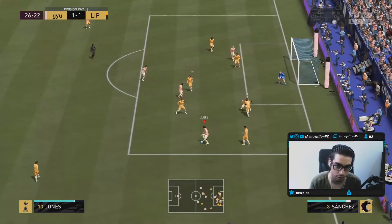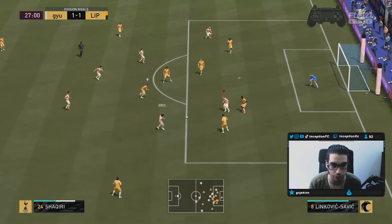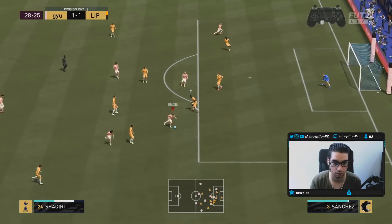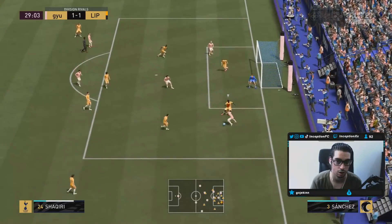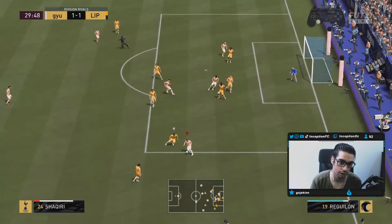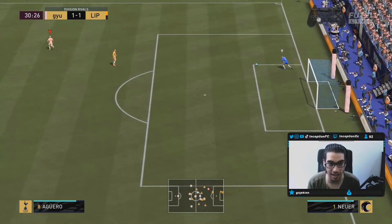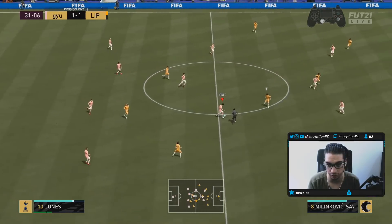I want to try out some of the dribbling right there. I love the roulette — I always tell people this because it's kind of like a controlled skill move in a way. I try to get the finesse shot angle there too. You see what I mean by the whole body thing? Ball roll finesse — he still hits that pretty nice from that angle, to be fair. His body type allows him to be physical but use his dribbling at the same time, which is definitely very cool.